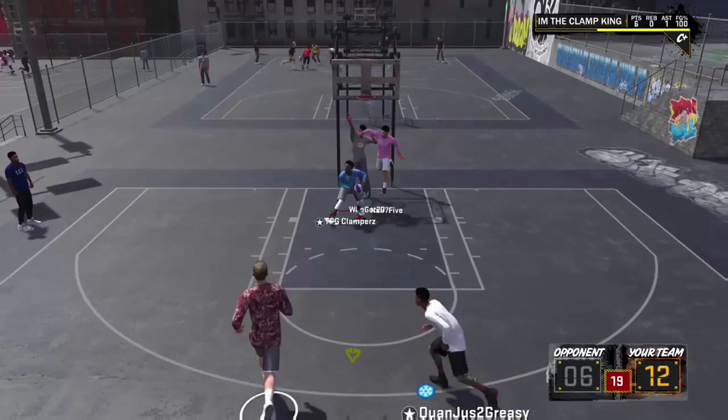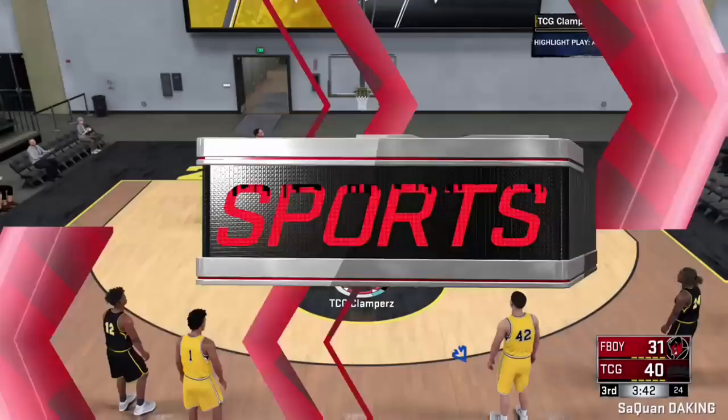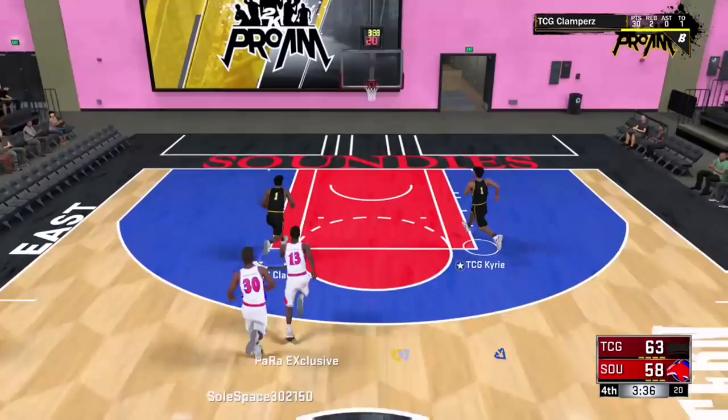This build has all of the Hall of Fame slasher badges that you need: Hall of Fame Limitless Finisher, Hall of Fame Acrobat, and Hall of Fame One Man Fast Break. The Posterizer is only gold, but my contact dunk is like a 93 so I yam on people. You also get gold Ankle Breaker and gold Teardropper.